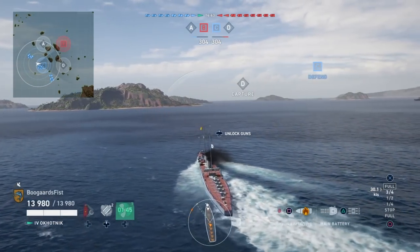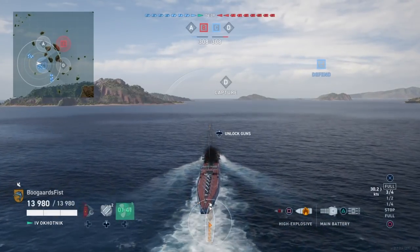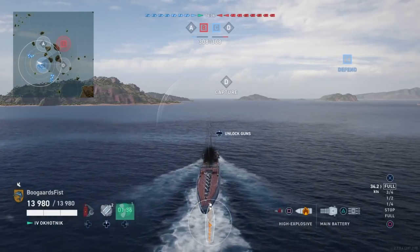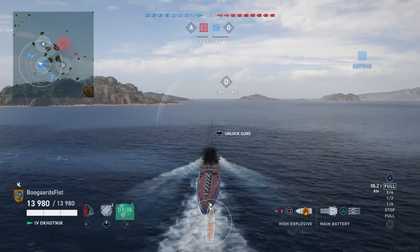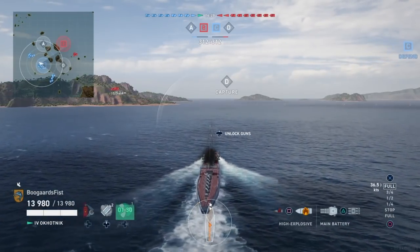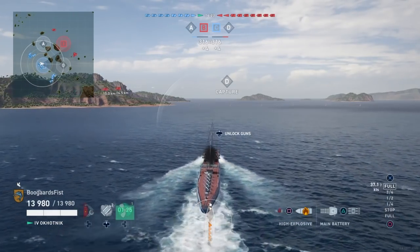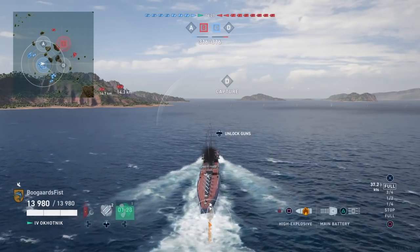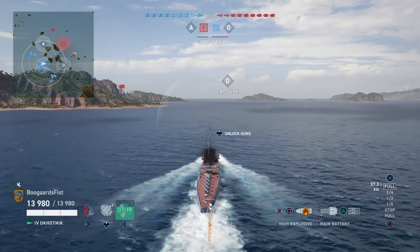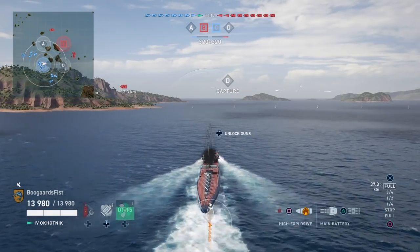Jumping into the gameplay here. We've got a game on Ring Domination mode. You can see we have two destroyers per team. Our destroyer is south of A, and the flank south of D has no destroyer assistance. So rather than playing the middle — which isn't really a good spot for destroyers — or going up to A, we're going to go over here to support against enemy destroyers, potentially spot, and hopefully get this cap.